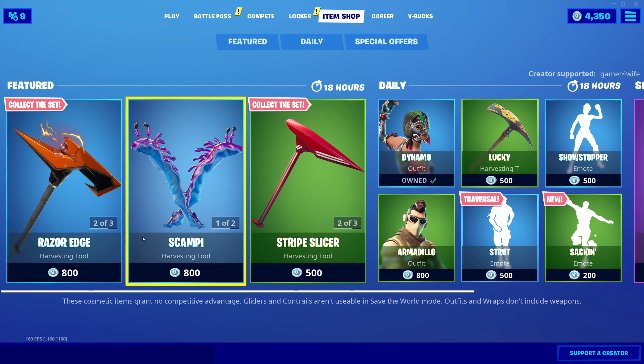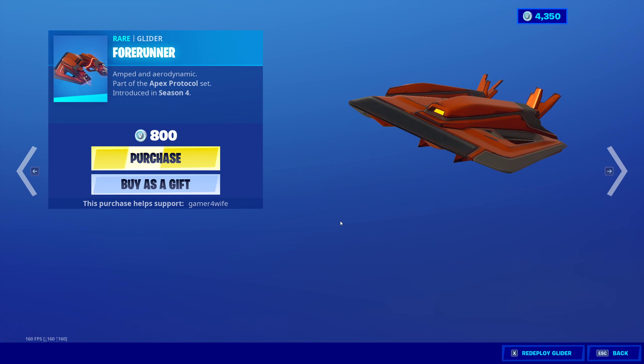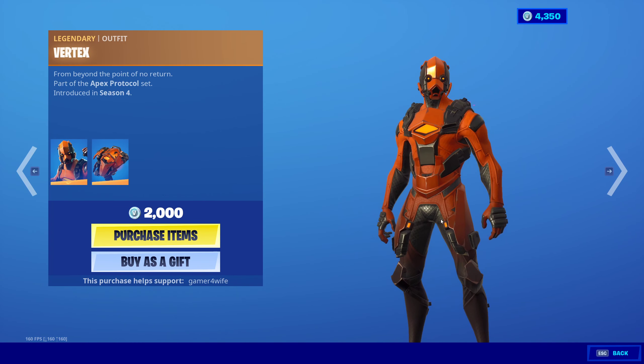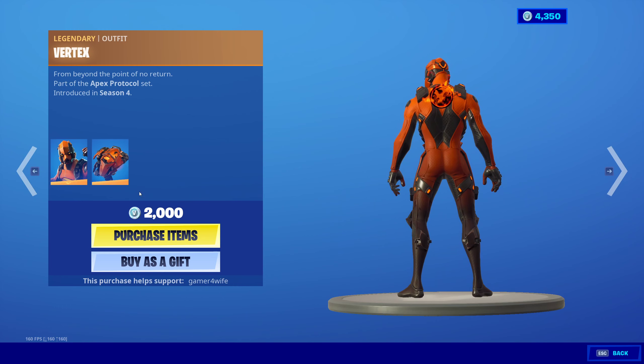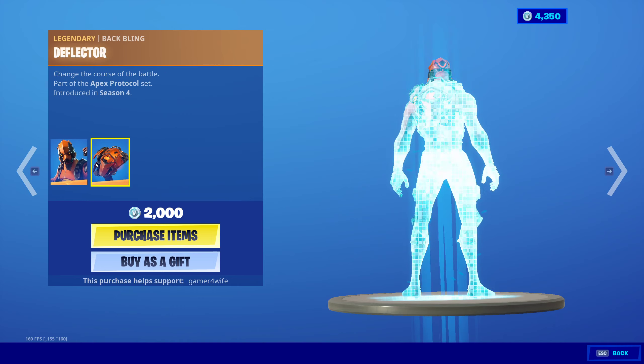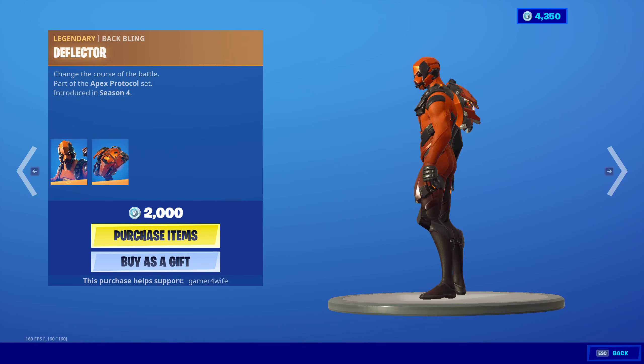We've got new special offers at the back there for summer skins. What we've got in here today: we have got the Fortnite Runner for 1,500 V-bucks — you know what skin that means — we got the Vertex back again with the Bat Bling Deflector for 2,000 V-bucks. Guys, it's been around since Season 4, it's pretty dope.